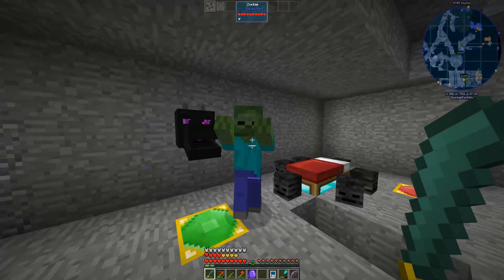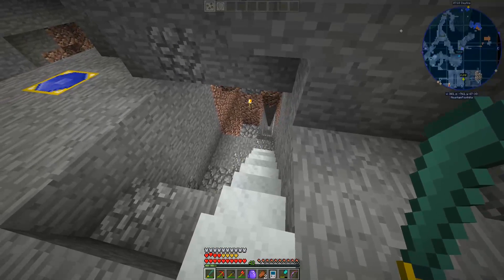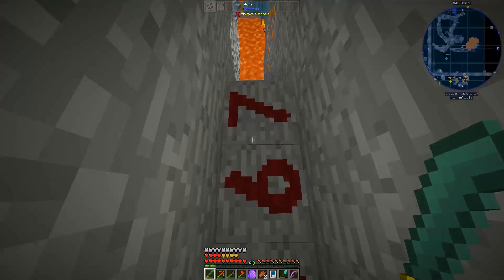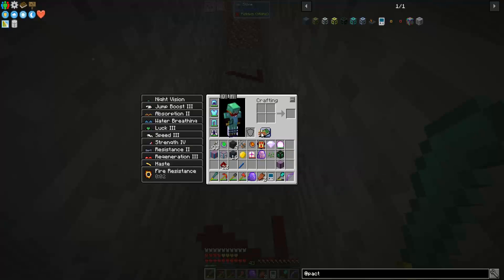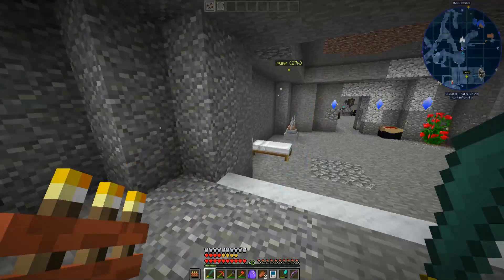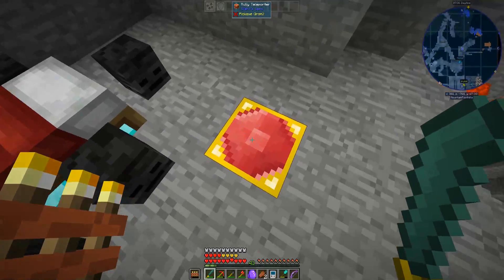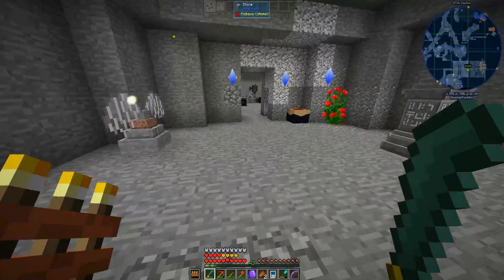Hi, where'd you come from? You came from over here — that's an easy fix. Where are my torches? There we go, all fixed. By the way, this is my teleporter to the End if you couldn't tell. This one goes to the Nether, this one goes to my Astral Sorcery stuff, and this one goes to the Lost Cities.